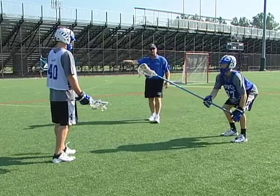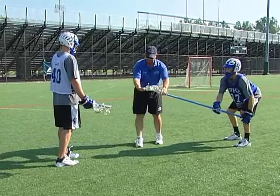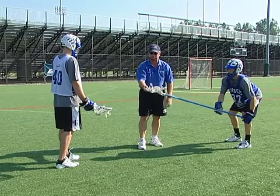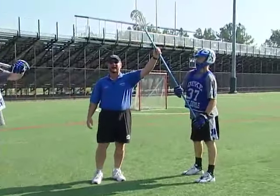We want the stick out parallel to the ground. We want the head of his stick turned down, so he has a wider area to poke. And if Matt throws the ball, Casey can raise his stick and knock that ball down.